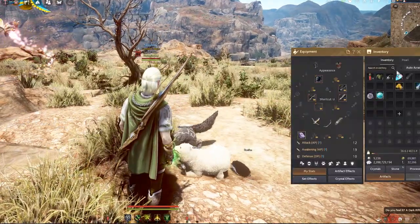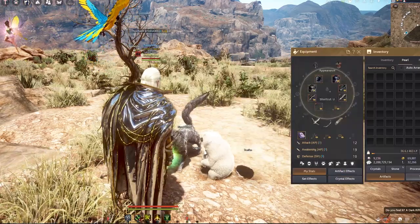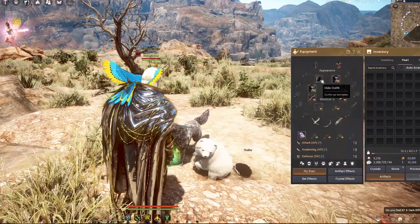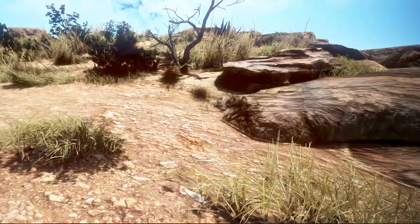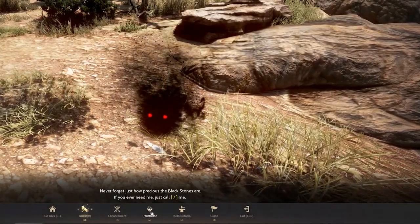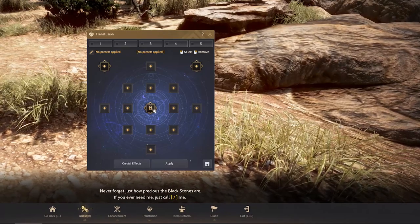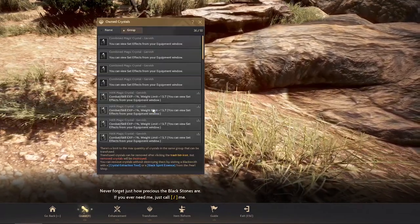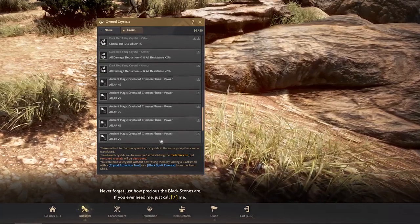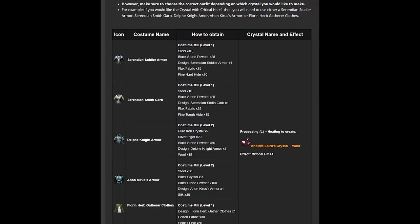Go to your Pearl inventory and simply right-click to equip the gear — and that's it, you're done. To check, summon your Black Spirit one more time and go to Transfusion, which is for all the crystals. Do not be shocked if the center icon is still locked — that's because you need to select a preset number for the icon to show that it can equip a crystal.